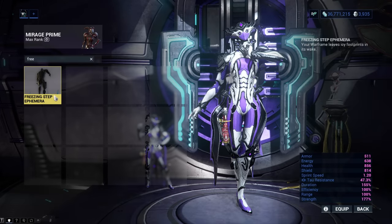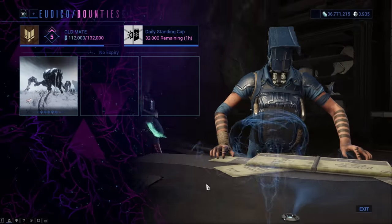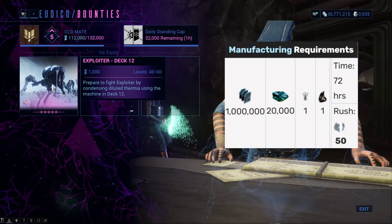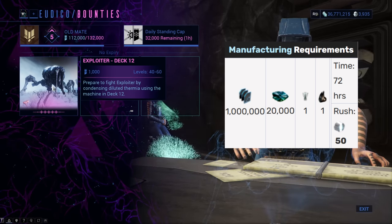Freezing Step Ephemera will spawn Ice Crystals behind your step. You can get the blueprint for it from the Exploiter Orb with a 5% drop chance. You then need to craft it as well, for which you will need 1 million credits, 20,000 Cryotic, Frost Systems, and 1 Vitus Essence.